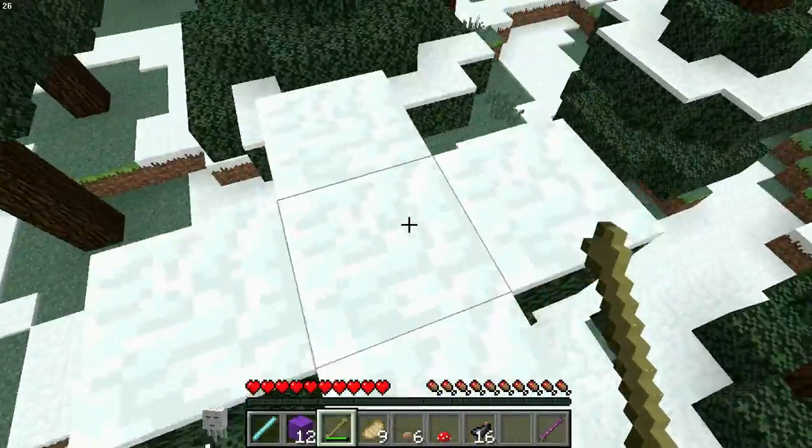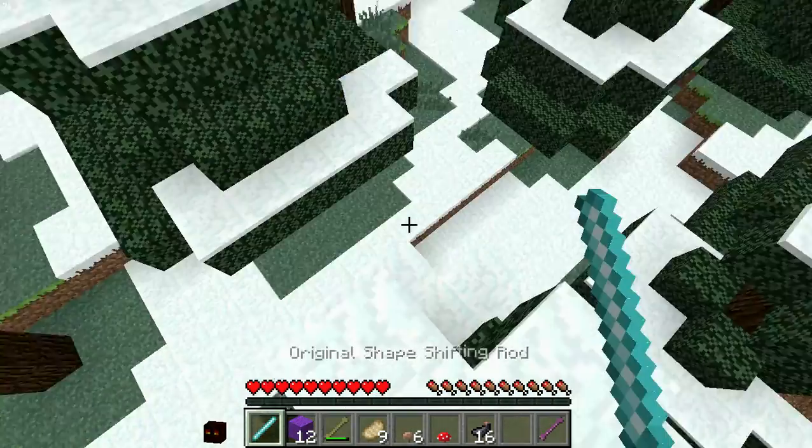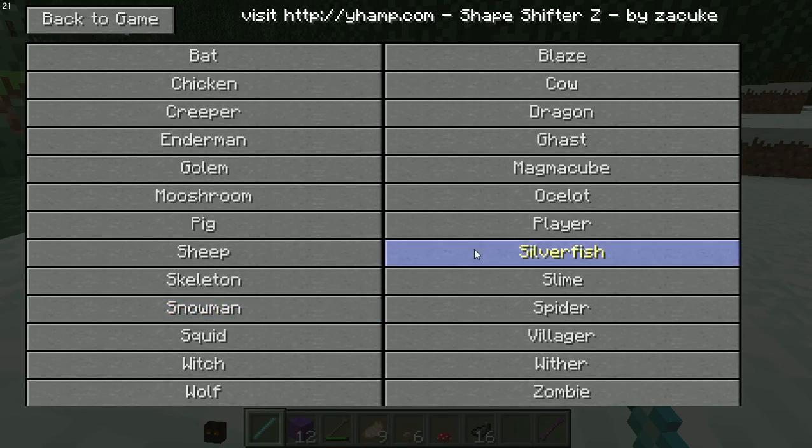I skipped the dragon until the very end to show you. The magma cube - jump up super high and catch stuff on fire wherever you want it. Great for making fireplaces.